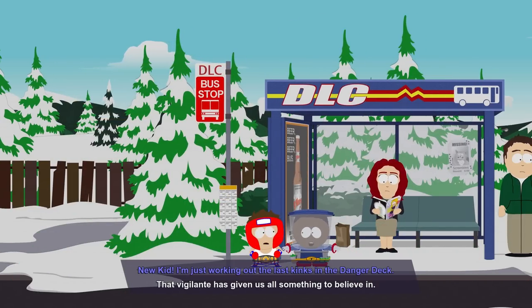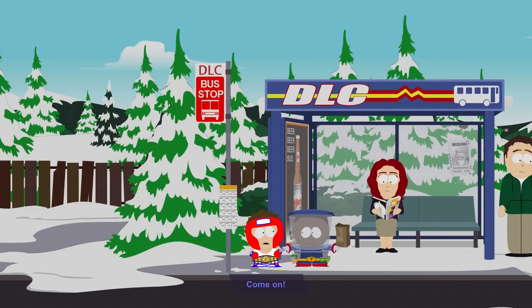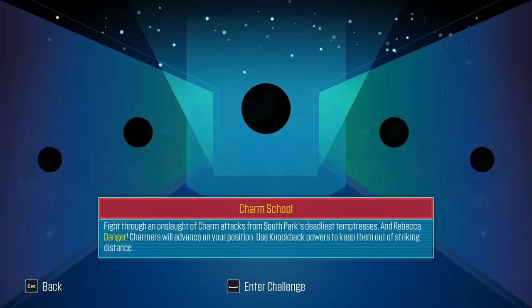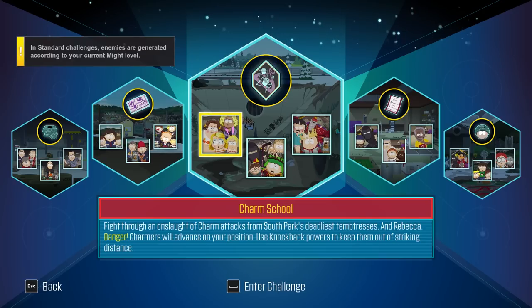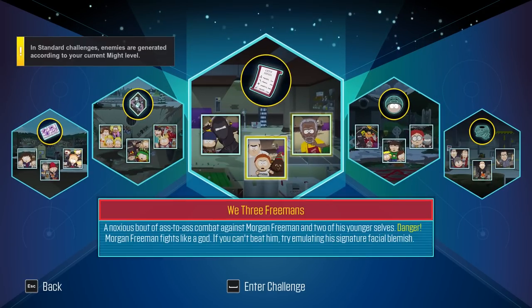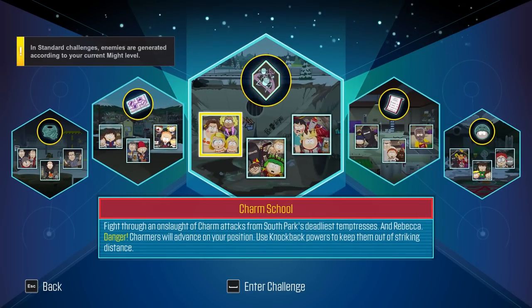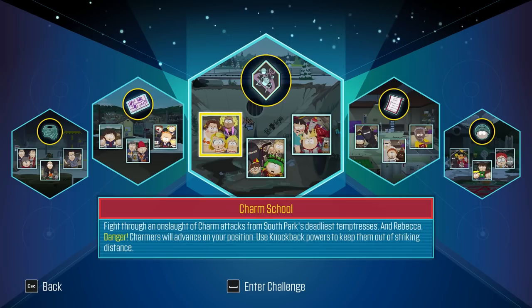Okay, I'm just working out the last kinks in the danger game. He's gonna teleport me, so here it is — time to get dangerous. There are several different sets of challenges to do, and I think you get a reward for each one. It started us off with this set: we got Charm School, Scorched Earth, and Heavy Hitters. Charm School: fight through an onslaught of charm attacks from South Park's deadliest temptresses.